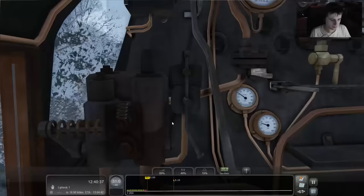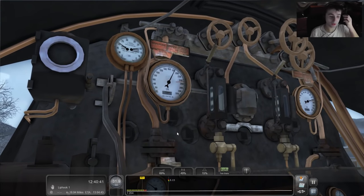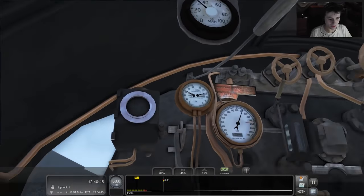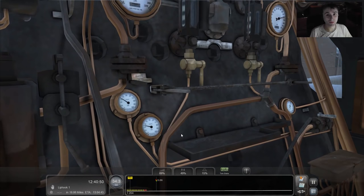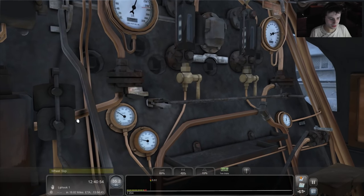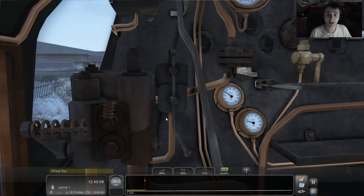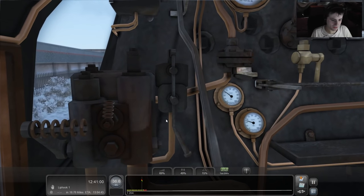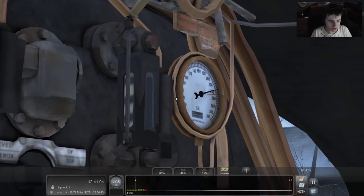I'll switch the sander on — might as well try some of these things. There we go, it's fixed it. Actually the sander is really helping — we're not wheel slipping when it's on, so we'll keep the sander on for the time being. I don't really know how much sand we've got, but I'll worry about that another time.